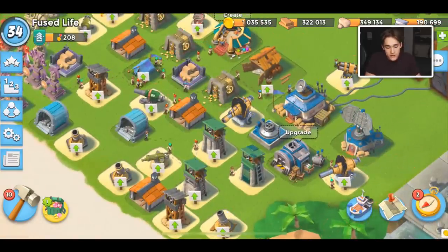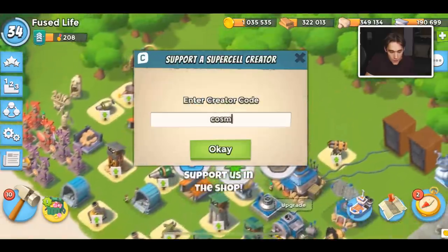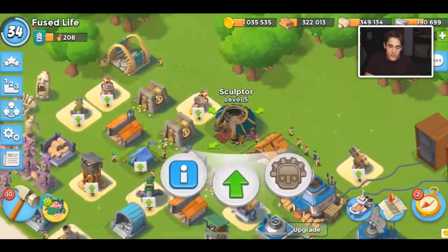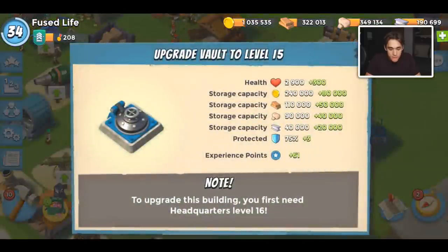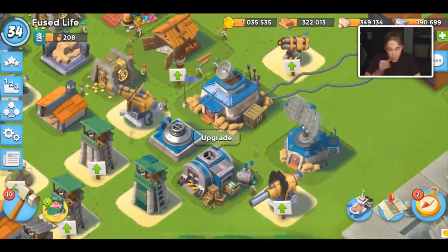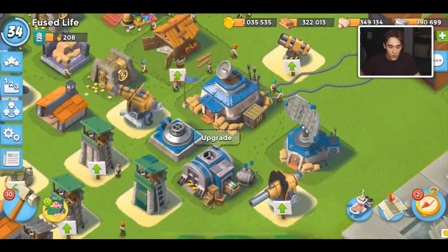The number one thing you need to know is upgrade order, and there's a very specific upgrade order you need to follow. If you can upgrade your sculptor at any time, you need to upgrade it — getting another statue slot is worth it above anything else. After your sculptor, you have to upgrade your vault. Max out your vault and max out your sculptor for every single HQ level.